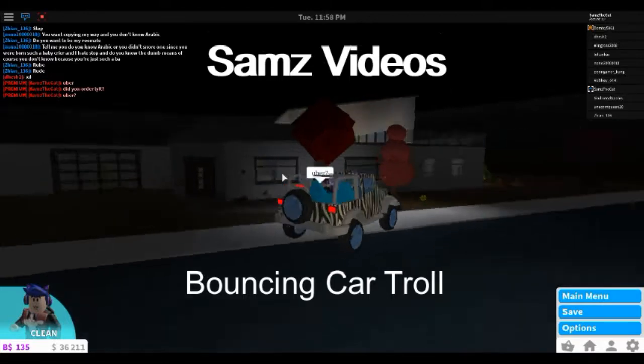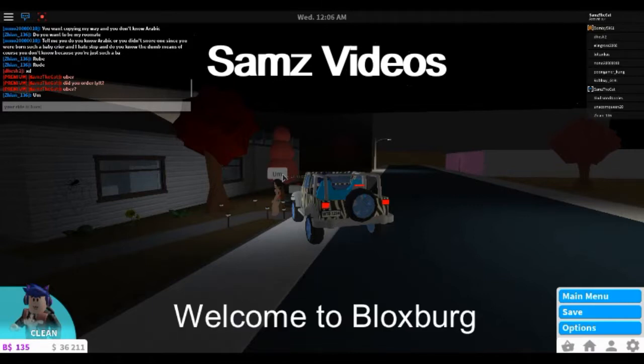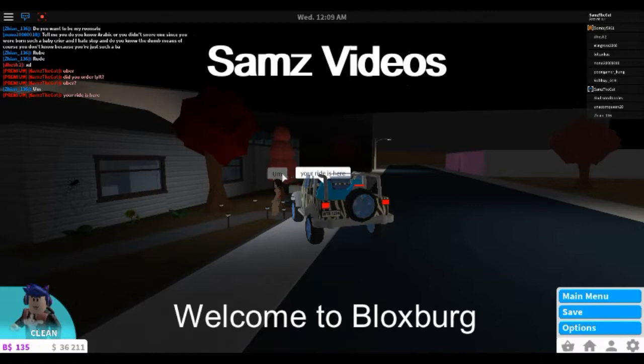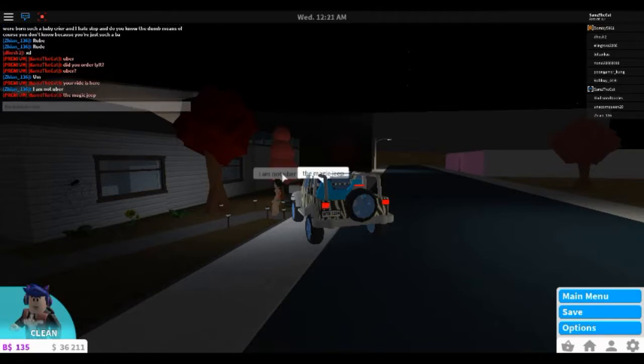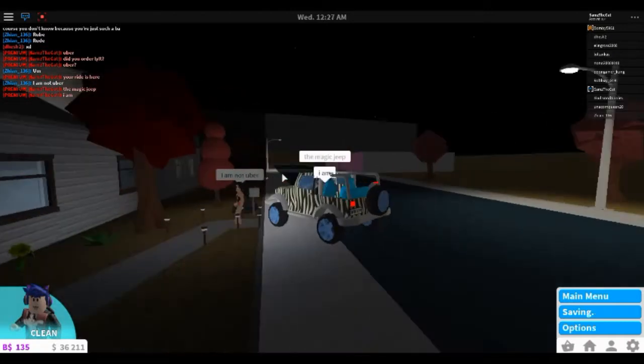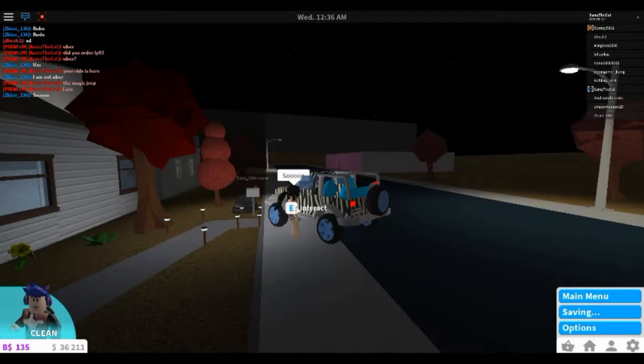Hello YouTube, you're watching Sam's videos - Sam's the cat playing. Welcome to Bloxburg beta. Today we're gonna be doing the bouncing car glitch. They have pretty exhaustive options and when you explore them sometimes you'll find things that just seem like glitches. I'm trying to get someone to get in the car with me - just some random uber. If someone comes up and says they're your uber and you didn't order one, don't get in the car. But this is Bloxburg so things are a lot safer here.